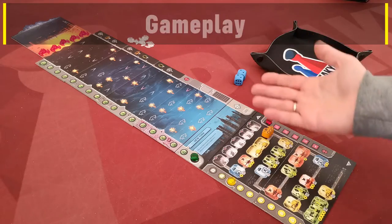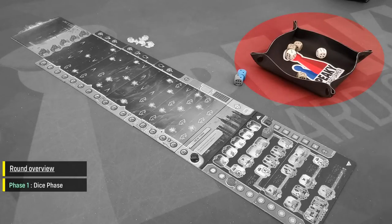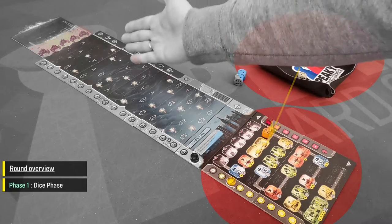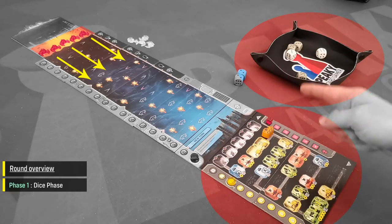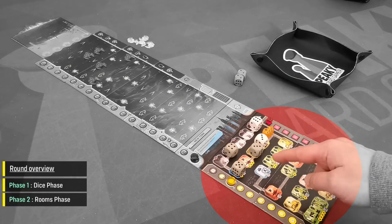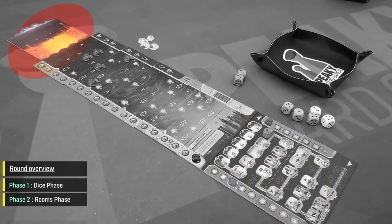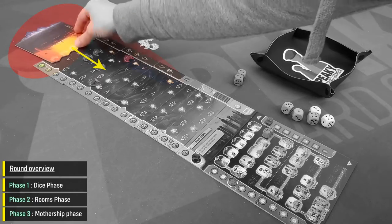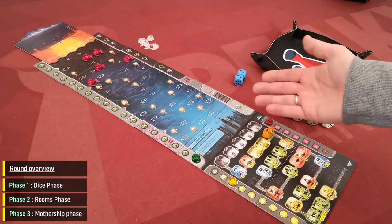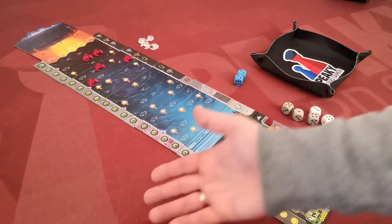The game is played in rounds and each round has three phases. Phase one is the dice phase, where the player rolls all dice and assigns them one by one into the base. Enemy airship movement may be triggered after each die placement. Next is the rooms phase, where the player resolves all effects of rooms triggered by the dice. Finally, the mothership phase: the mothership approaches, performs an action, and spawns ships. After this, the round ends and another begins, continuing until victory or defeat.